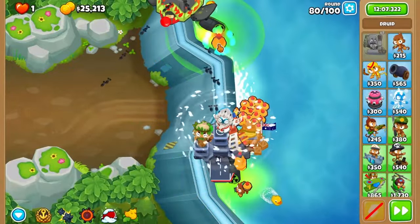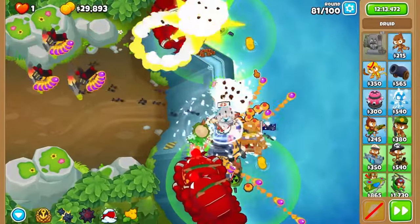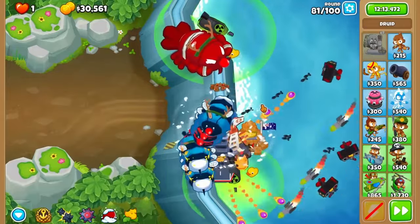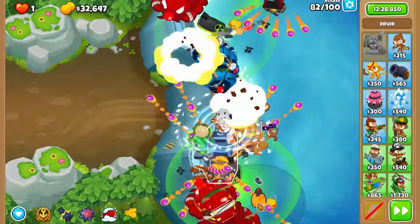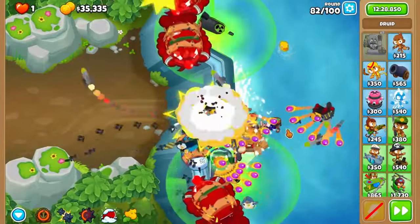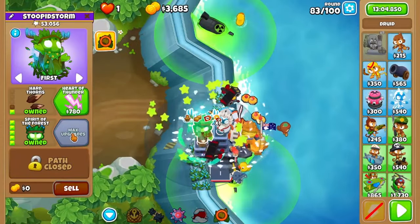Mega mine the ZMG to play it safe — now it's time for the tough rounds. Round 81 looks a little sus; I'd recommend dropping a naval tactics in the middle and letting it come back up for 82. On 82, let a few BFBs come then mega mine the bottom punch. Use naval tactics once the fortified BFBs come into range and you should be all good. Sail through 83 and then buy up Spirit of the Forest.